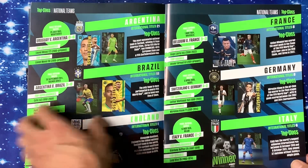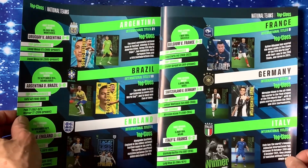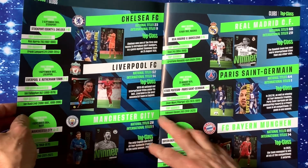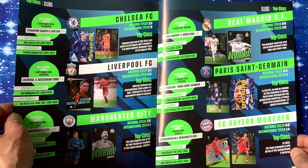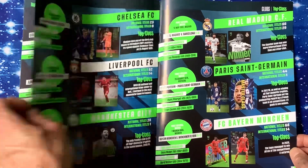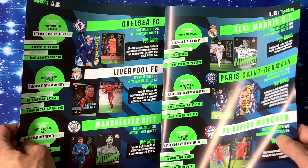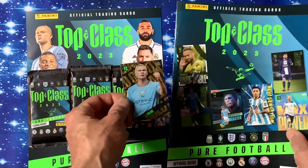For teams, we've got national sides: Argentina, Brazil, England, France, Germany, and Italy — these look quite nice with the shots. Club teams included are Chelsea, Liverpool, Man City, Real Madrid, Paris Saint-Germain, and Bayern Munich. So there are six national teams and six club teams, which should give a good selection of cards.